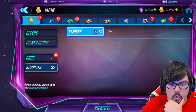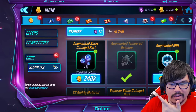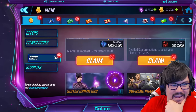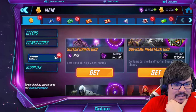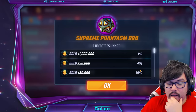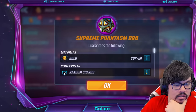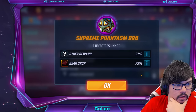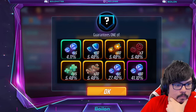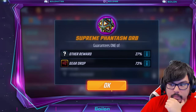Before we get to the math, I want to take a look at the orb itself. What's in this Supreme Phantasm orb? So let's take a look. On the left pillar, you can get up to a million gold, but more commonly about 20k — so that's pretty interesting for a jackpot. On the right pillar, we get some random orange catalyst stuff and some armory orb fragments.